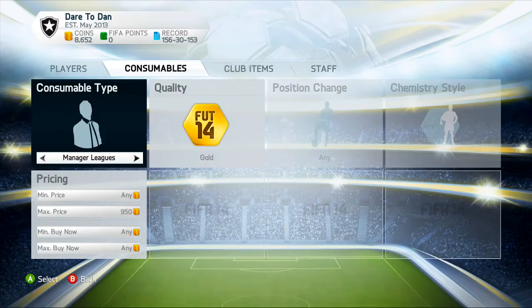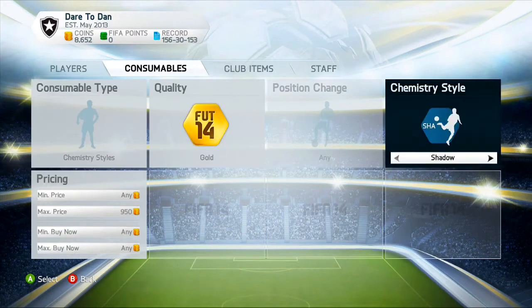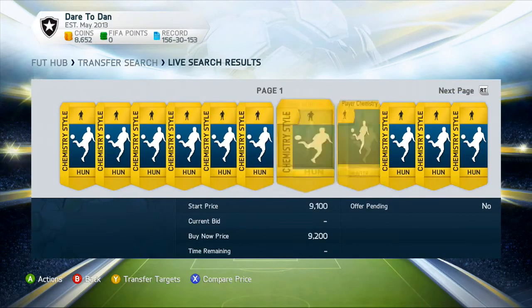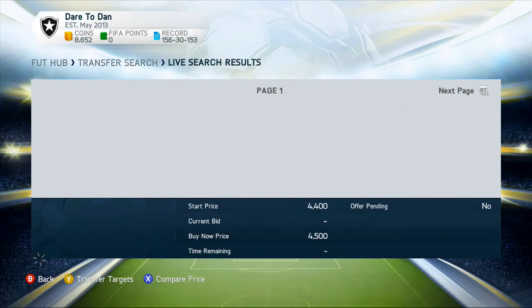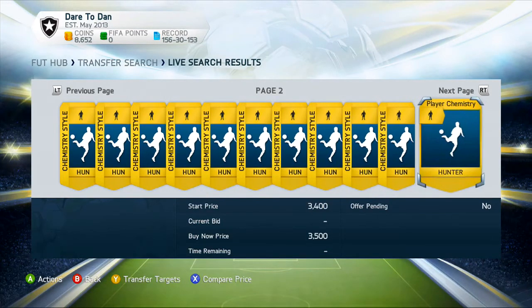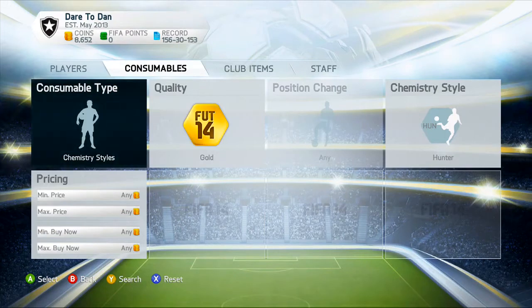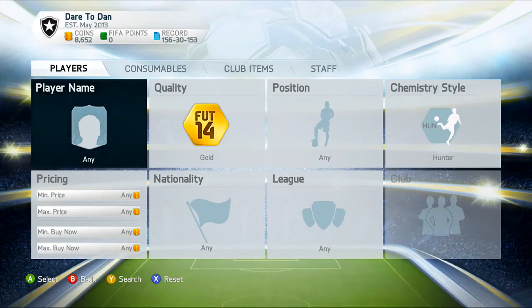What you want to do is find a chemistry style. Go to Consumables, Chemistry Styles, Gold, and I'm going to search Hunter, because that's probably the most expensive chemistry style in the game. The prices are around 4.5k, or the cheapest is around 3.5k to 4k. So any player you get at discard value — their value will go up by around 3.5k if they have a Hunter chemistry style. You add the chemistry style cost on top of the player's cheapest buy now price.